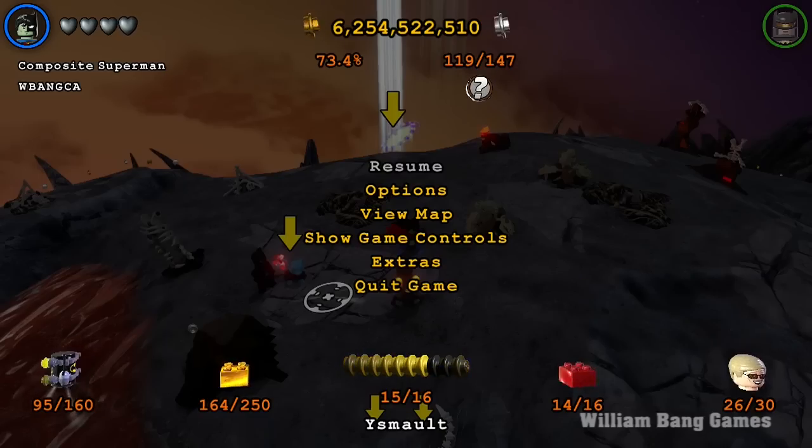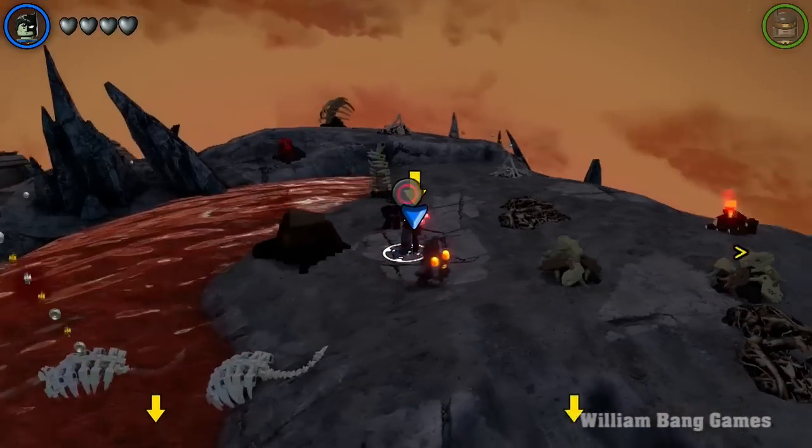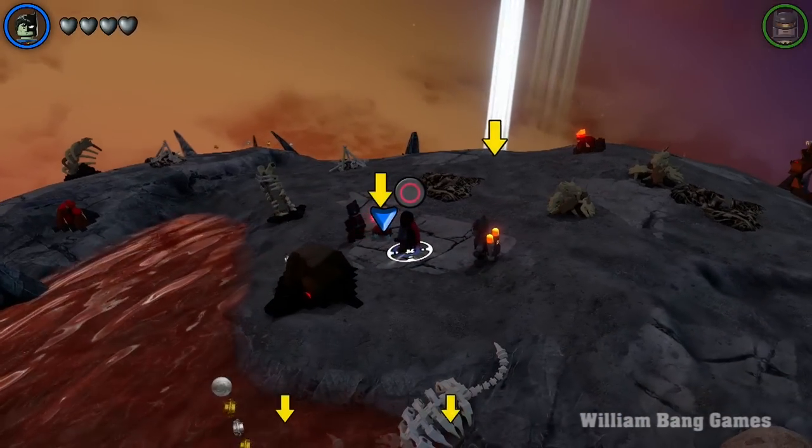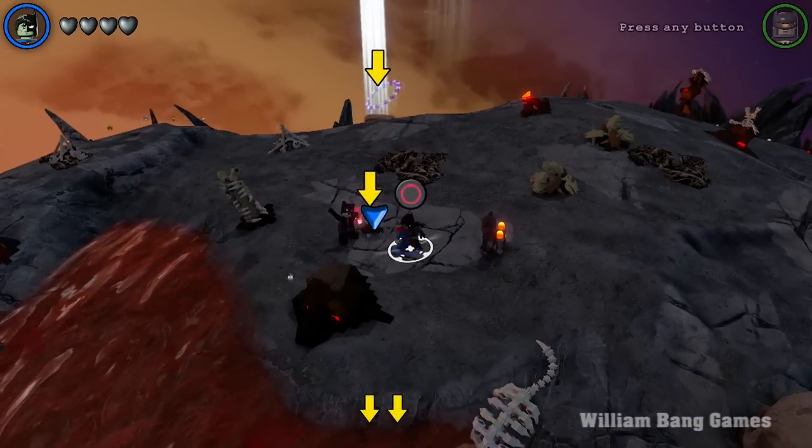Hello everyone, welcome back to another video of Lego Batman 3: Beyond Gotham. Today we're on the red planet, the planet of the rage. What we're going to do is unlock this character here. You needed to talk to the green duck-looking Green Lantern and then do all of his quests, and this is the last one.